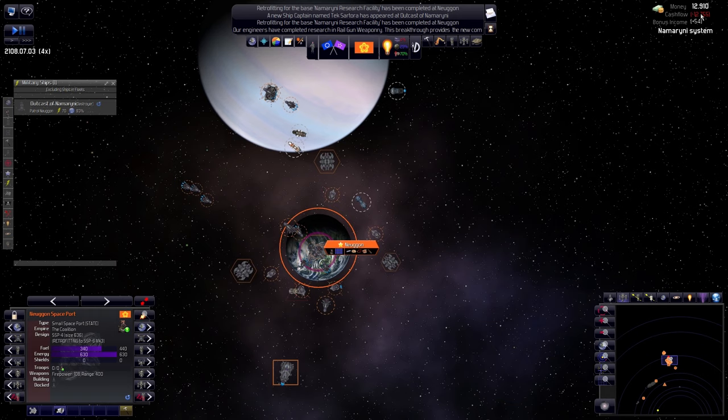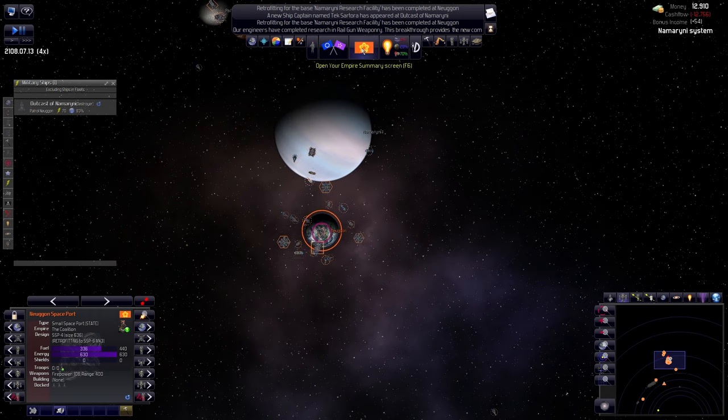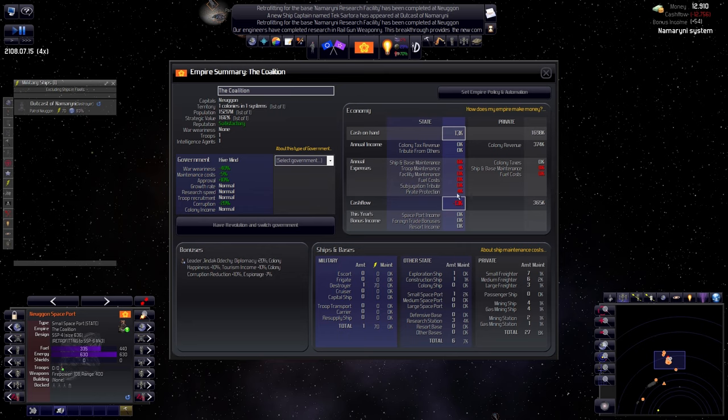With our income this low, if pirates come they won't ask us as much. They're already asking 4, and if we had like 70 income they would probably ask 15 per month. The pirates would keep growing and eventually we would have the short end of the stick. These guys are loaded, I tell you!